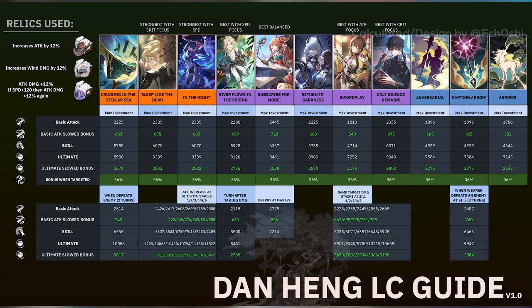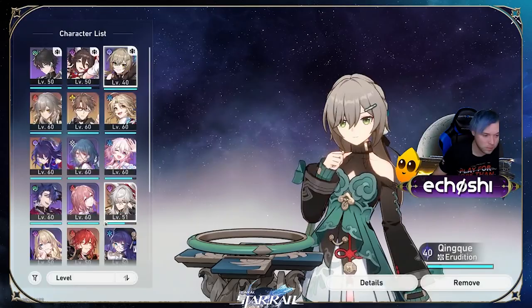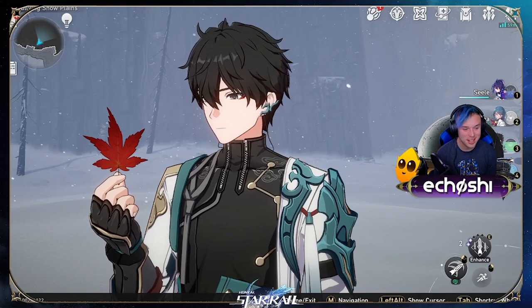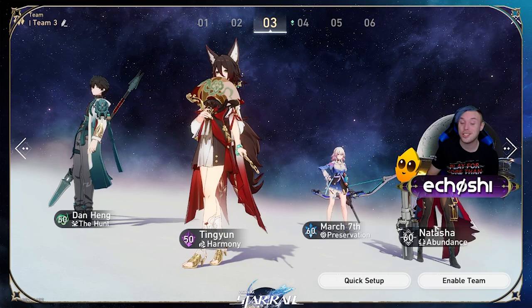Dan Heng's best team includes Tingyun, Bronya, and a shielder or healer. When Bronya uses her skill and ultimate, and Tingyun gives him Benediction, this drives up Dan's damage increase by approximately a whopping 300%, making him the strongest wind unit in the game currently. If you don't have Bronya, I recommend March as a substitute. After procuring his talent, it's important to remember to target Dan with an ally ability right before he does really strong damage, as it does have a 1-turn downtime.